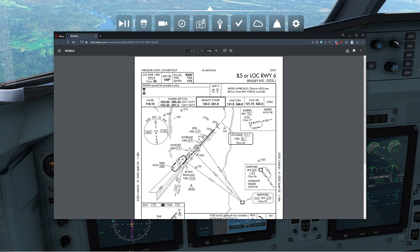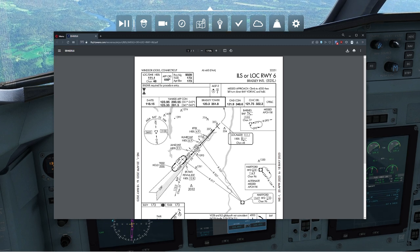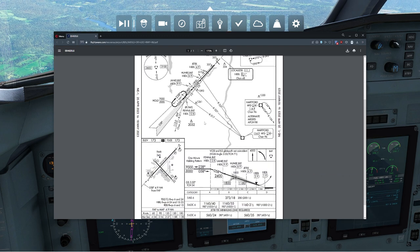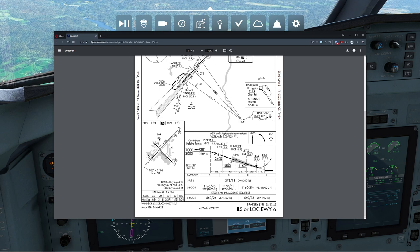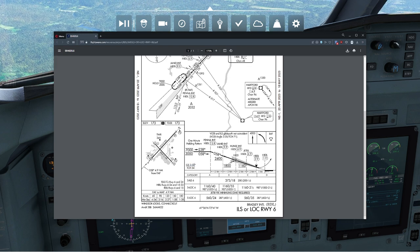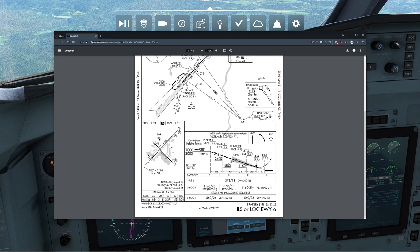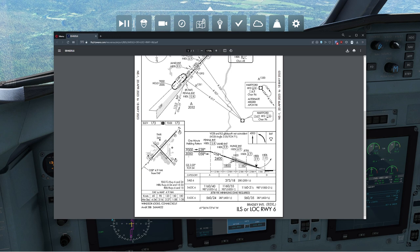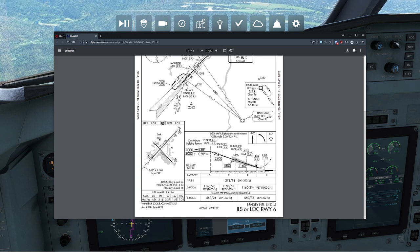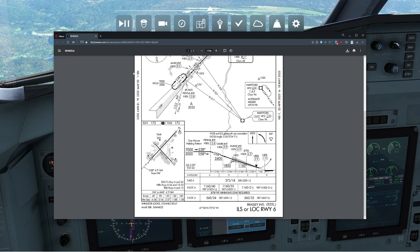Our frequency today is going to be 111.10 — we already located that. The approach course is 58 degrees, which we'll have to adjust. We have 9,500 feet of runway — plenty. The angle of approach today is going to be 3 degrees, which is pretty good and should make it fairly easy. Our approach speed is going to be 120 knots, which gives us the most options in case we need to stay out of the way of big heavy jets behind us.